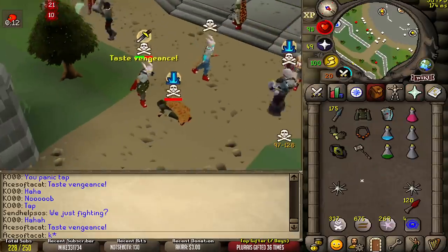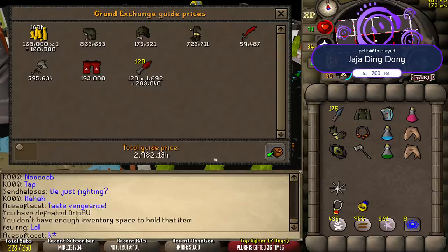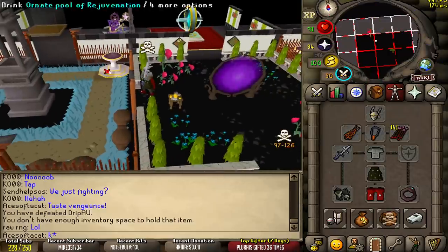Dead — nice. Good timing. Good fight, man. Loot is... 3 mil loot.